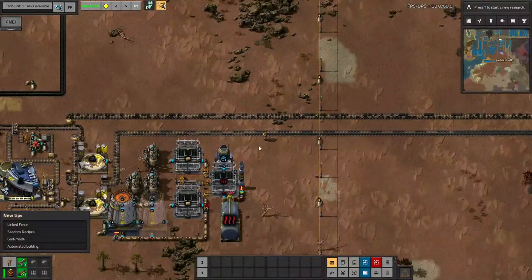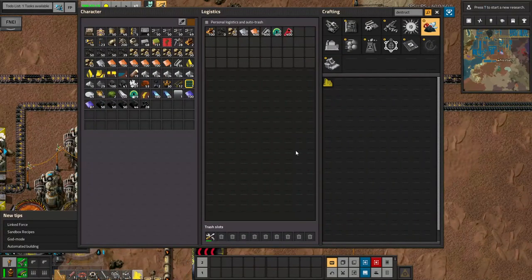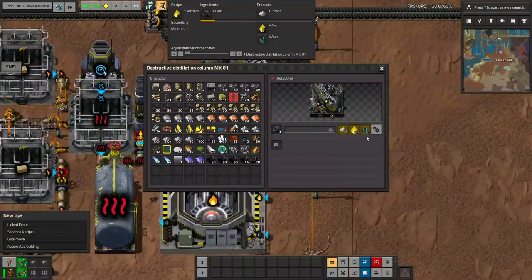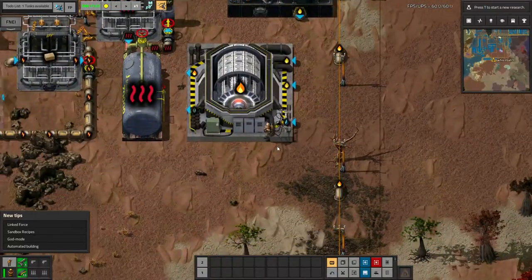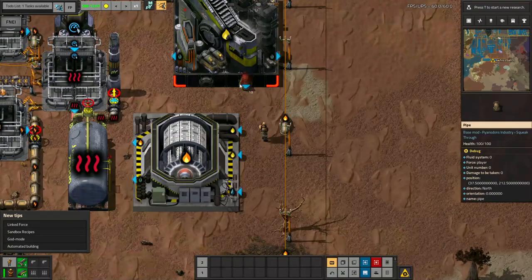Meanwhile, coke is now the one in danger of backing up. An effective void is the destructive distillation column, which can turn my coke into coal gas and tar. I can get extra tar out of this by turning the coal gas into syngas, which for now I will vent because I have so much of it, but eventually I will need way more.